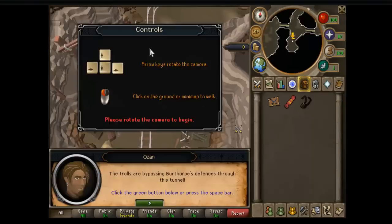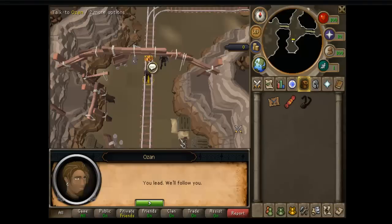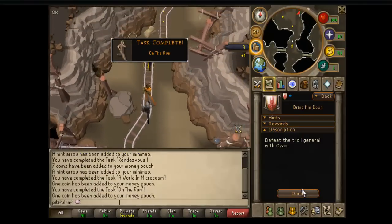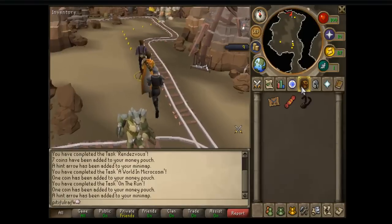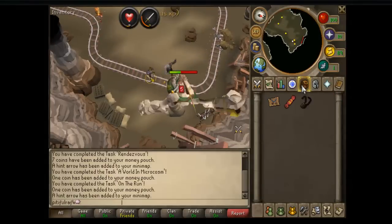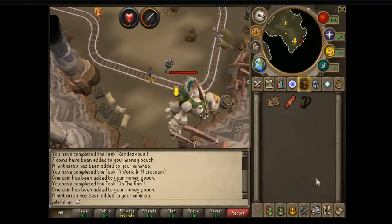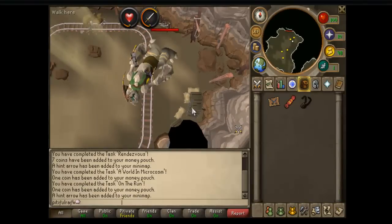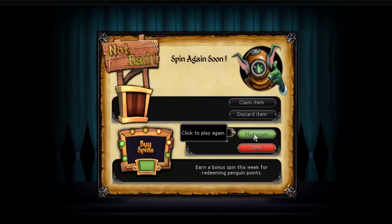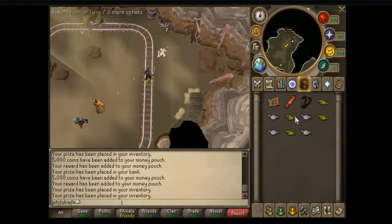I'm going to talk to Ozan - all you have to do is kill this troll. I actually did this on one of my other accounts and got 508k overall just from doing the Squeal of Fortune, because they give you about 14 spins - 12 free plus the 2 you already get. There's the Squeal of Fortune and you get your 14 free spins. I didn't get that lucky - I got a bunch of lamps, which are pretty useless for a level 3 anyway.